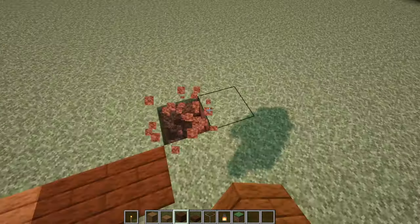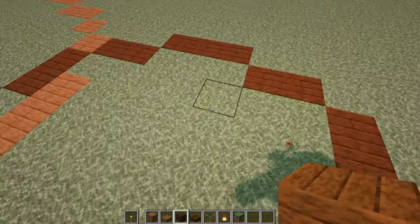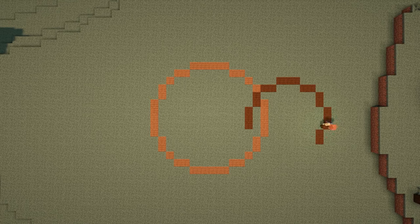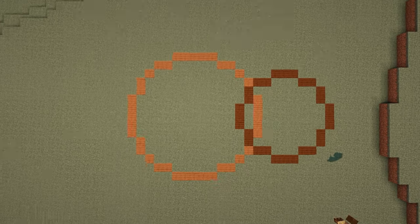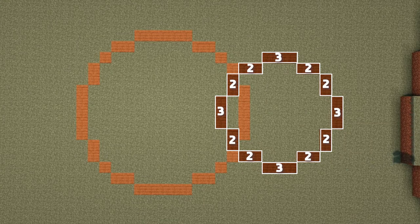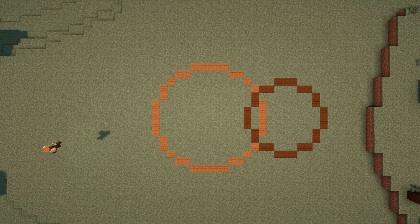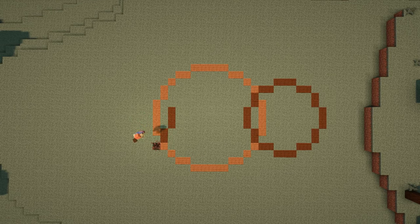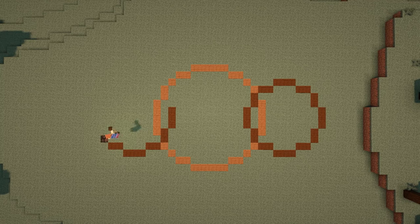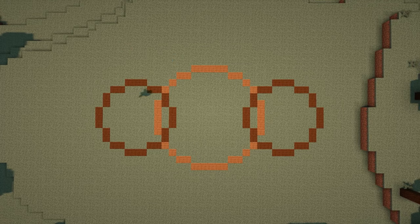Do this again for the next side and keep going until the whole circle is complete. I'll show measurements for this shortly. Here's what the smaller dark oak circle should look like. Now come over to the left hand side and do the exact same thing again — start by finding the middle of the 5 block wide section, then mark out the first 3 block wide section using dark oak planks, then carry on your circle from there. Here's what the 3 circles should now look like.